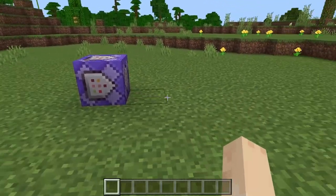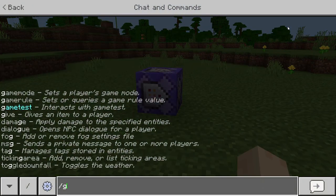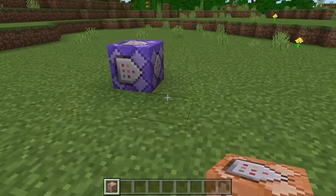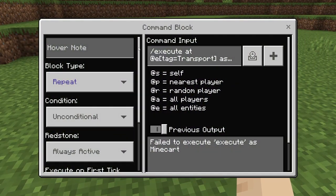In order to create a magic carpet in Minecraft, we're first going to need to get a command block. In order to do that, we're going to do slash give at s command_block. Once you get that, go ahead and place that down on the ground, and let's click onto the inside so we can get to the settings.